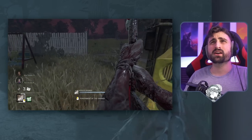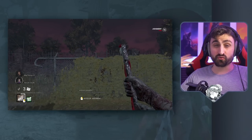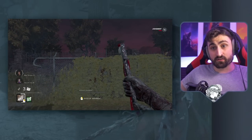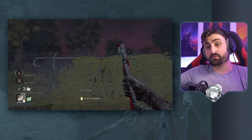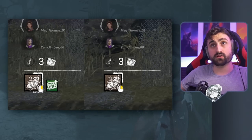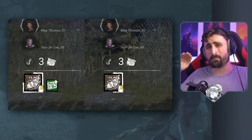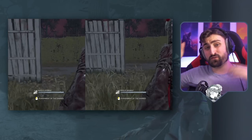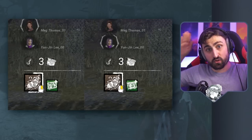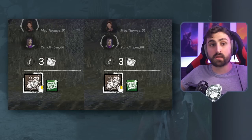Something very similar happens to Pyramid Head. Pyramid Head has add-ons to increase his recovery and increase his duration, but his duration add-ons are better than the recovery ones. As you can see in this comparison, with no add-ons versus duration add-ons, the recovery and the duration are much, much faster. And if you compare recovery on duration versus recovery on recovery add-ons, the duration add-on is better than the recovery add-on — same as the Spirit, pretty much, which is terrible. This should be changed.